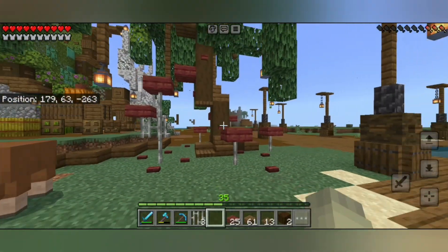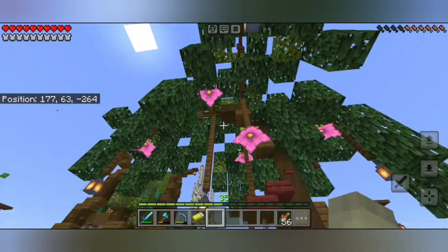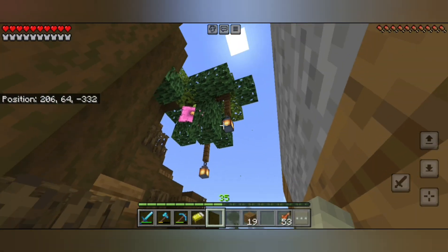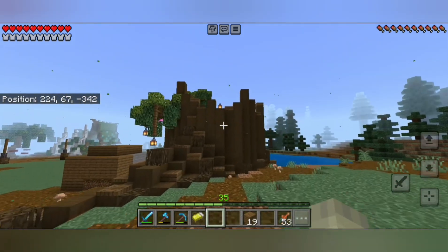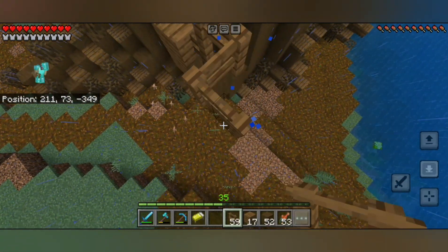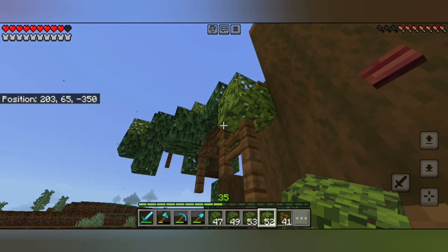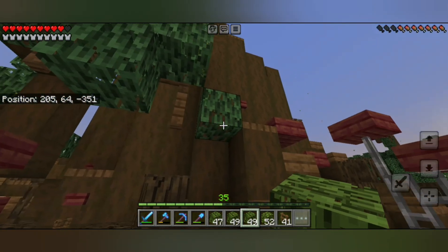I gathered all the spore blossoms I had — even those placed in buildings — and placed them on the trees, making them look as if they were flowering and alive with the particles coming off. Last episode I had built a tree on top of the stump by the villager trading hall but didn't show it. I wanted that tree because it seemed a bit bare on that side, so it gave more detail. I also added mushrooms around that stump and finished by adding in the leaves, spore blossoms, and a few other details.